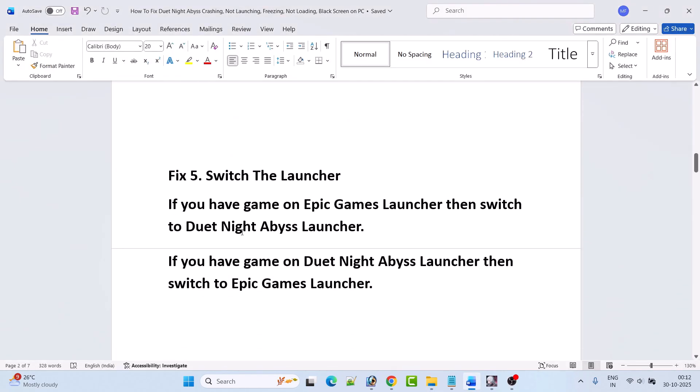Fix 5 is to switch the launcher. If you have the game on Epic Games launcher, switch to the Dute Night Abyss launcher, download the game, and then play. If you have it on the Dute Night Abyss launcher, switch to Epic Games launcher, download the Dute Night Abyss game, and then play.